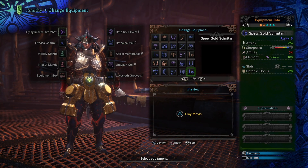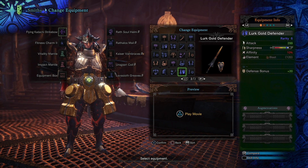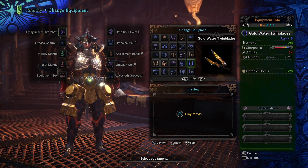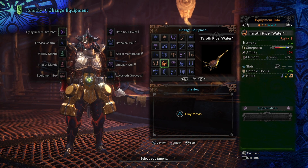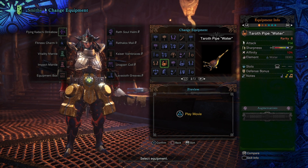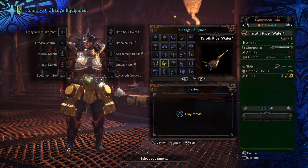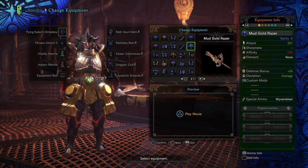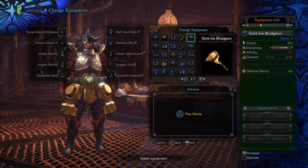This armor is best suited to Kulve Taroth's own weapons. Looking at her weapons, most have hidden element — this lance has hidden blast element and white sharpness. The twin blades have hidden water element with room for white sharpness. One hunting horn has a huge hidden 630 water element — paired with the Kulve Taroth armor set, that provides a massive boost to water element damage, and it already has white sharpness. The daggers have hidden ice element, and handicraft can push weapons that don't quite have white sharpness over the edge.